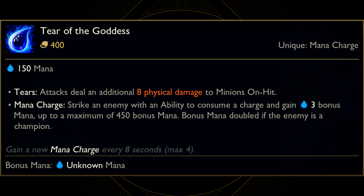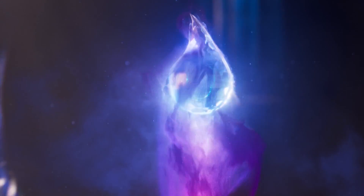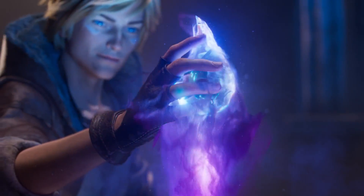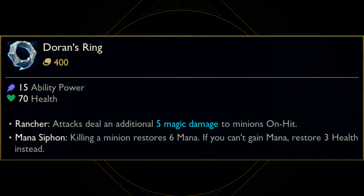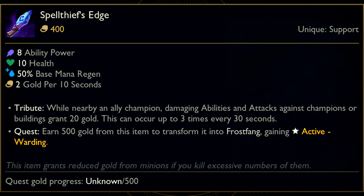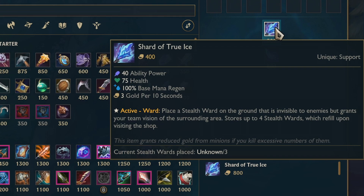Then there is Spell Thief's Edge. This is a Freljordian dagger, because since this is a starting item you can check the other evolutions. The second version is called Frostfang, and the final version is called Shard of True Ice, so this is obviously a Freljordian weapon.